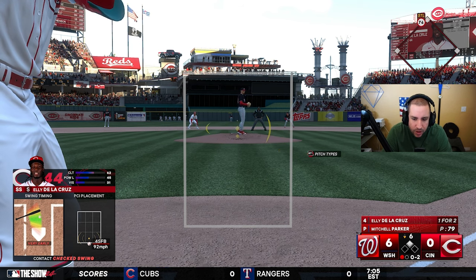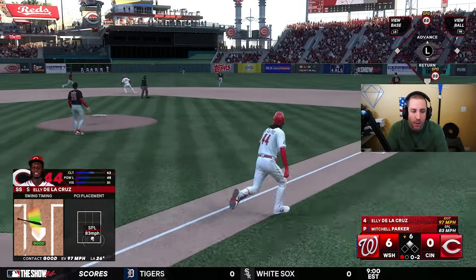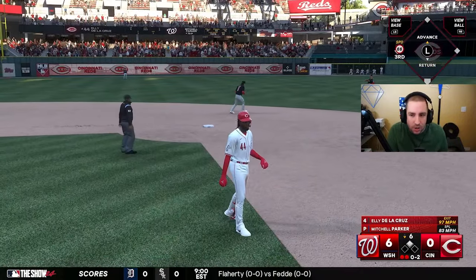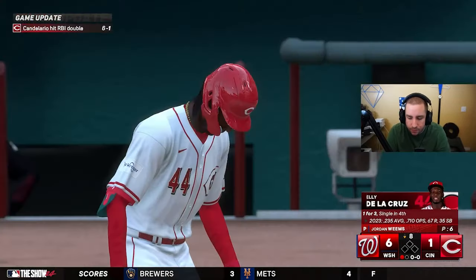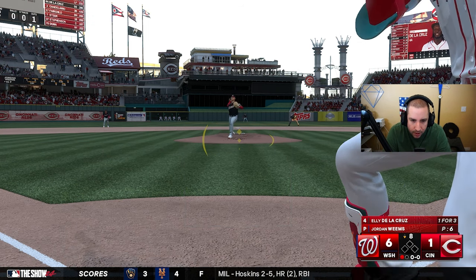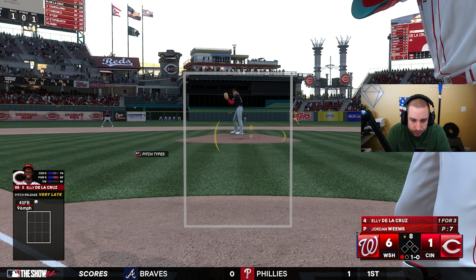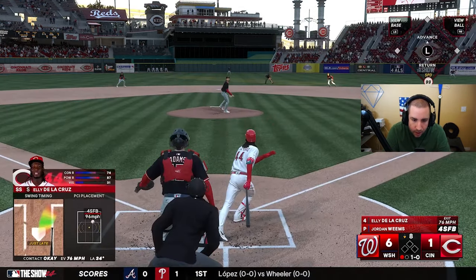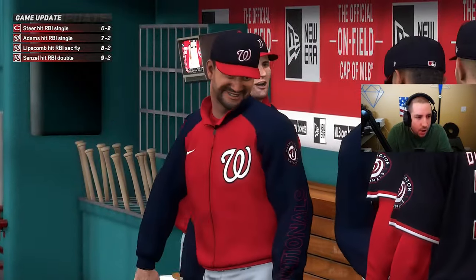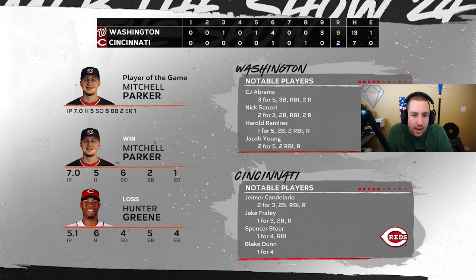Oh and two — we might have to switch to Hall of Fame because Legend is definitely tough, especially when you don't play it every day. We got a hold of that one — will it be a second home run? It dies at the warning track, but we do move a runner over to third with two out. We get one run on the board, now down by five in the bottom of the eighth. A weak hit to dead center gets caught — we lose that game six to two. Let's finish out the series in game number three.